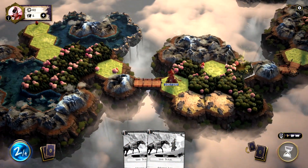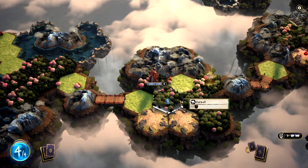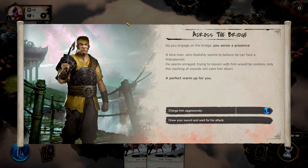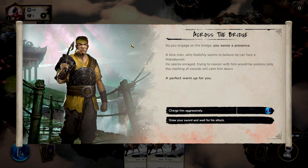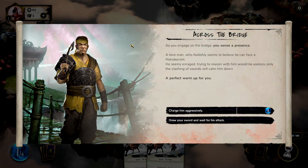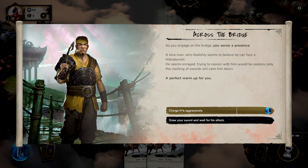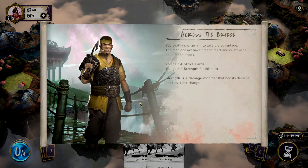We'll go ahead over this way — there's another tutorial thing there. Something is happening at the bridge. As you approach the bridge, you sense a presence. A lone man foolishly seems to believe he can face a Mahokenshi. He seems enraged. Trying to reason with him would be useless — only the clashing of swords will calm him down. A perfect warm-up. So I can charge him aggressively with my one remaining point. No, we're getting in there. Let's get him.